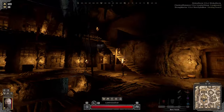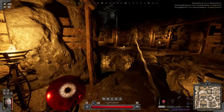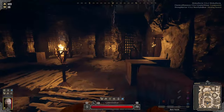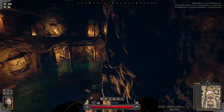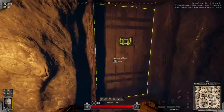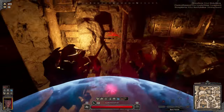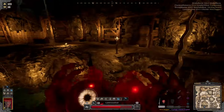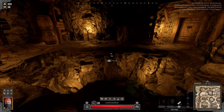Let's see if we can find somebody. There's a fighter — he just does not want to fight us. We heal, we heal, we heal — we're still healing, and he's dead. We're healing through all of that. That's why this build is so good.